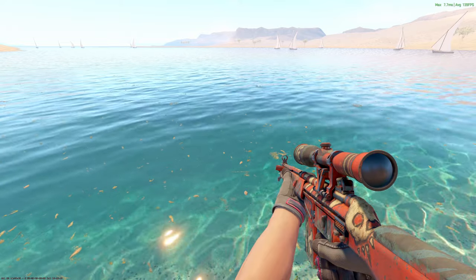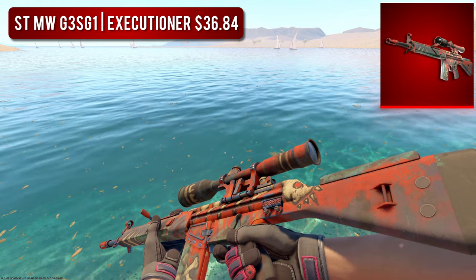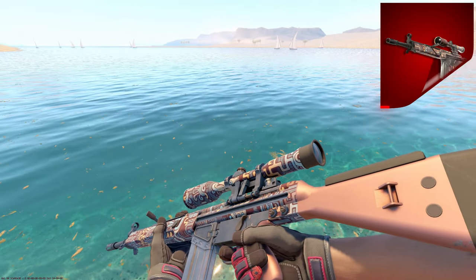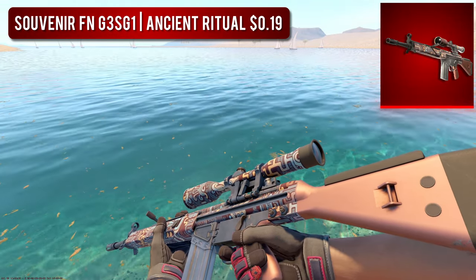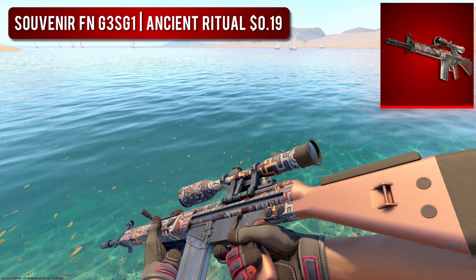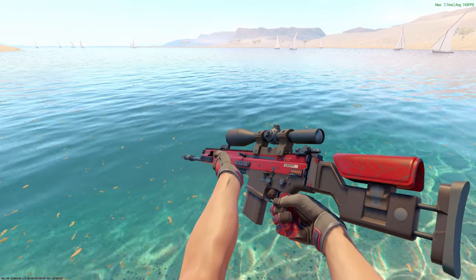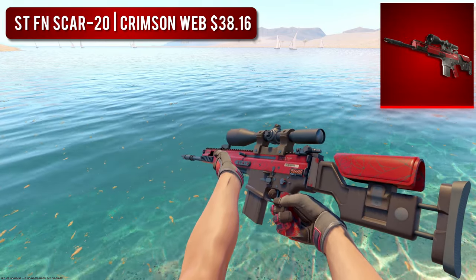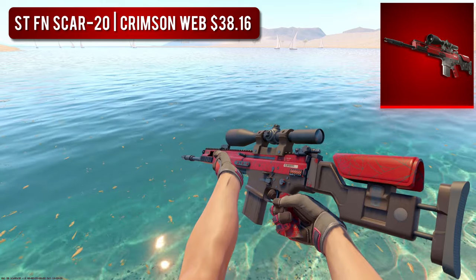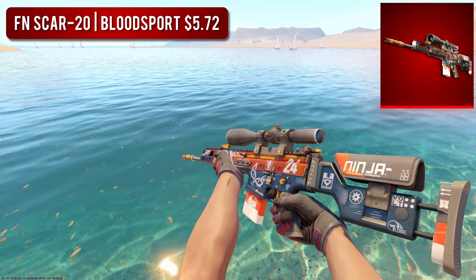Next is the G3SG1. For the higher-tier option, I went with the StatTrak Minimal Wear Executioner — honestly I don't think this skin looks good at all, but it is the most expensive red G3. I personally prefer the budget option, the Souvenir Factory New Ancient Ritual. Some of you will probably say this isn't really a red skin, but if you look more to the left, I'd consider that red, and I really love the designs on it. The final sniper is the SCAR-20. For the high-tier option, we went with the StatTrak Factory New Crimson Web at around $38. But if you want something a little cheaper that honestly looks a bit better — the Factory New Bloodsport at only $5 has more going on and the red's more vibrant. It's a win-win.